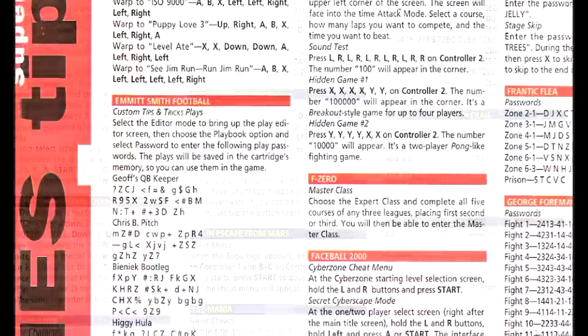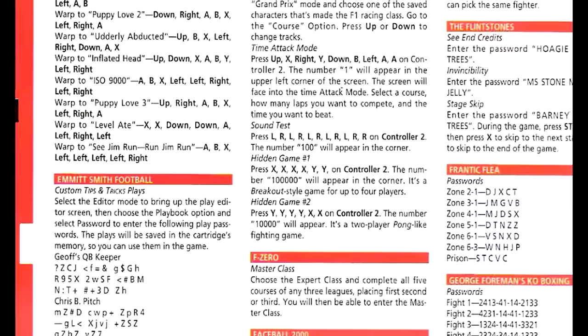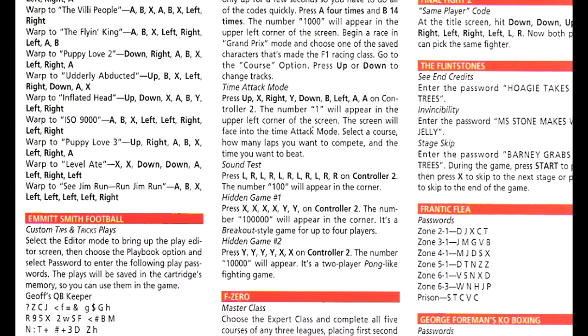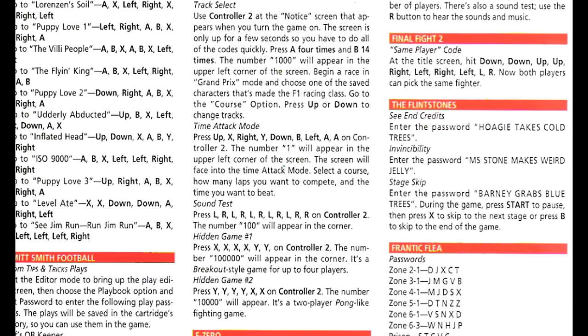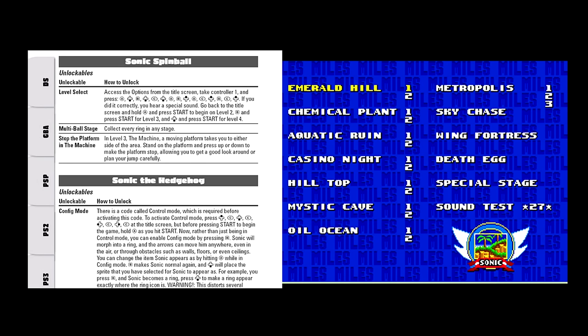In years past, codes were everywhere. Hundreds of games in countless game libraries employed them, and there was a large variety among the methods through which these codes were activated. The first and most common method is the button sequence. Of course, the Konami code itself is a series of button inputs, and for years the button sequence was far and away the most widely implemented.